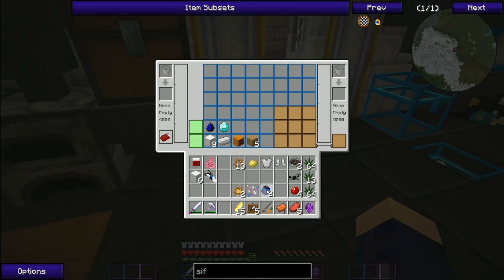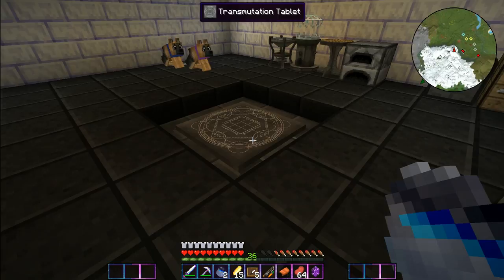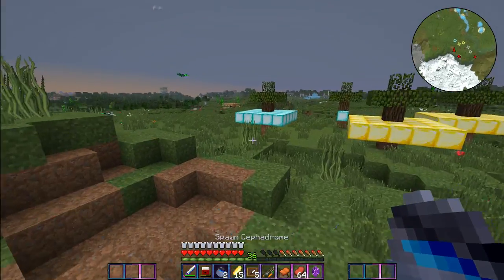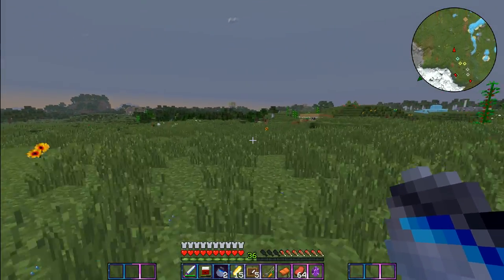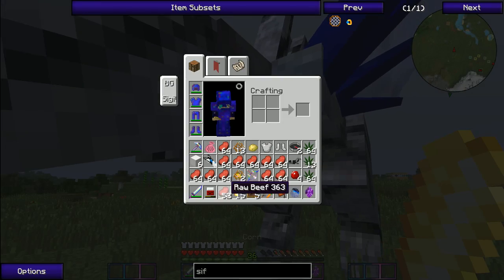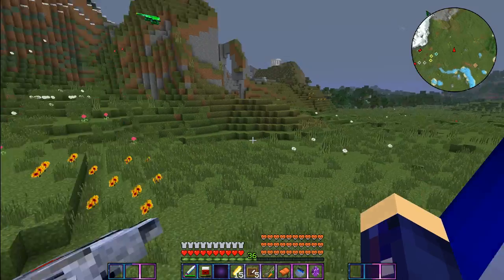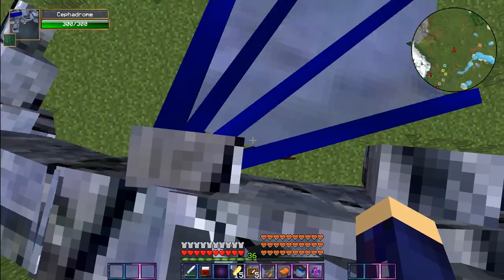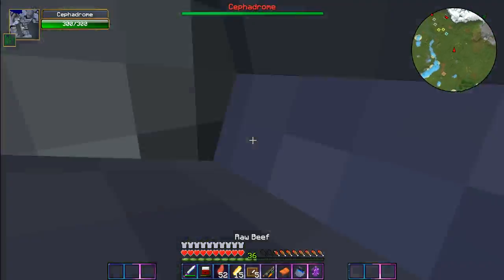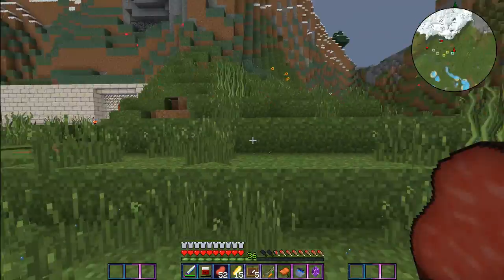Speaking of that, I wanted to spawn a cephalodrone - I think you need raw beef for him. I'll take all that. I want to fly him and he's supposed to fight the kraken for you. Are you hungry mister? How do I ride you? Oh I'm riding him! Does he listen to me at all? Where's the kraken? He's not going anywhere. Okay well bye Mr. Cephalodrone. When I fight the kraken he's just gonna chill. I have another one of him, so whenever we actually go fight the kraken we'll have that.